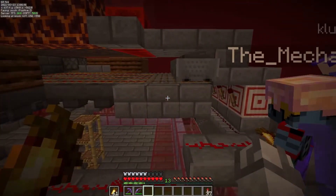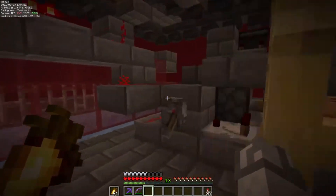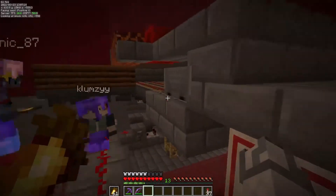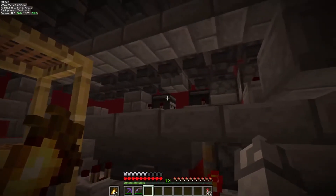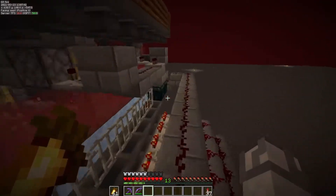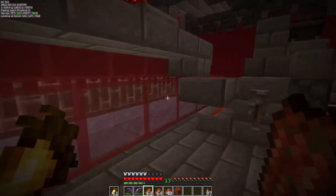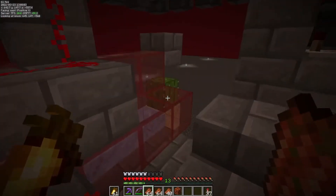We have a hopper clock right here that powers the whole collection system because it activates hopper minecarts that go back and forth underneath the soul sand and wither roses. Each one of these hopper lines goes into a different dropper, and each dropper has its own observer clock so it automatically dispenses when the system is on. When items get dropped by the droppers, different sets of slime block pushers push the items out through the system until all of the rotten flesh gets destroyed by a cactus.